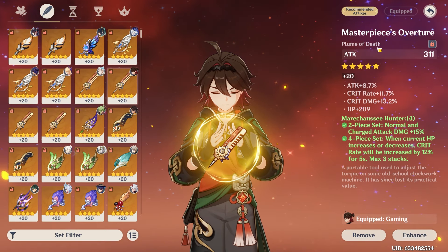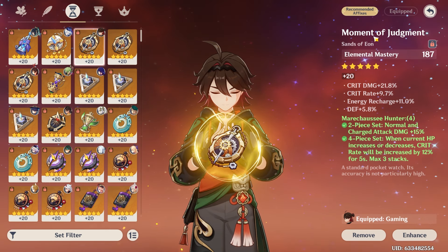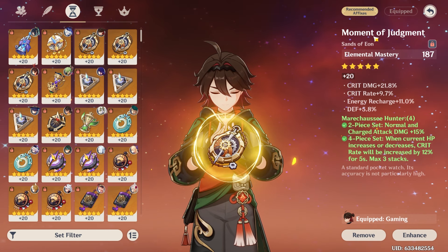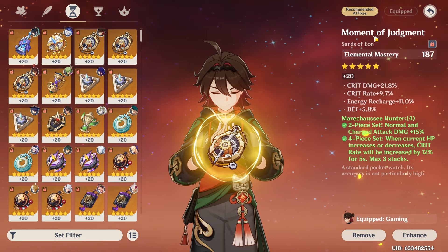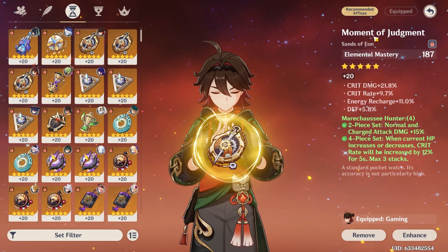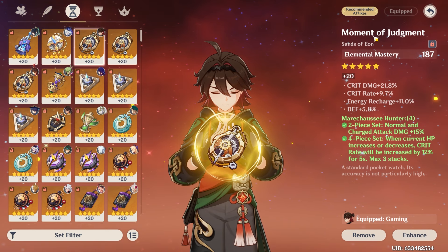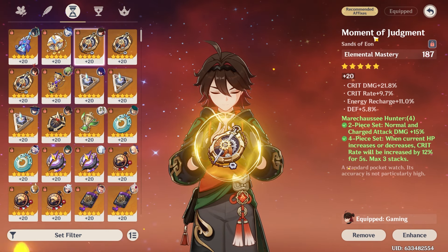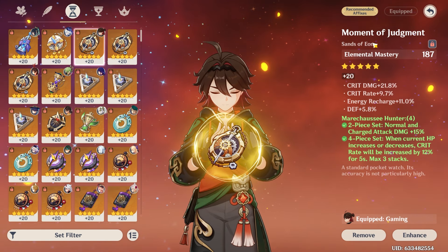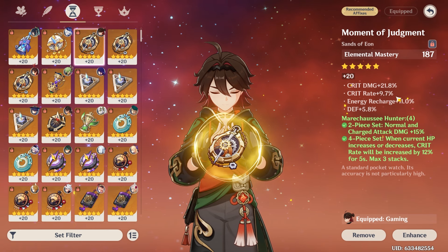We also have a very nice EM sands. Some of you are probably asking why I'm running an EM sands on Gorou — it's because you want to vaporize every single one of his plunge attacks. That is how you get the most damage out of him. Attack is a good secondary substat and you still want it on your artifacts, but for the sands you want EM so he can really do big vaporize damage. This piece is really good — it has a lot of crit damage, a lot of crit rate, and even a little ER. It's probably a perfect sands.